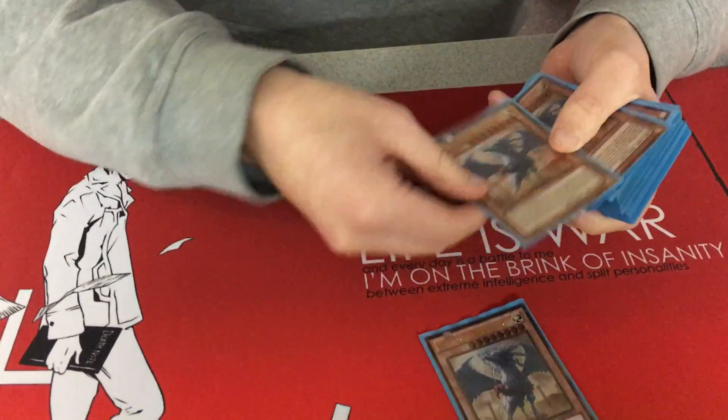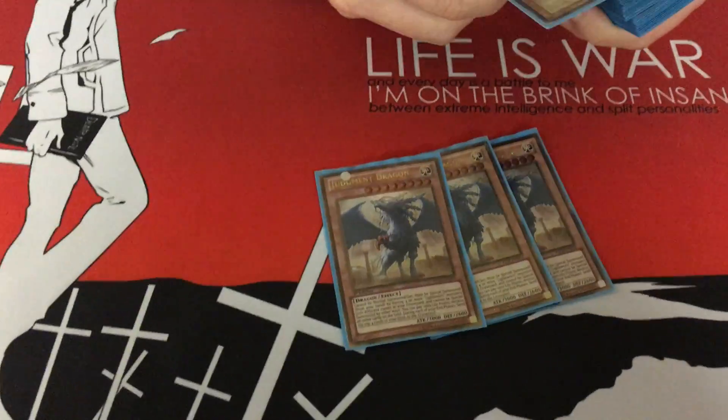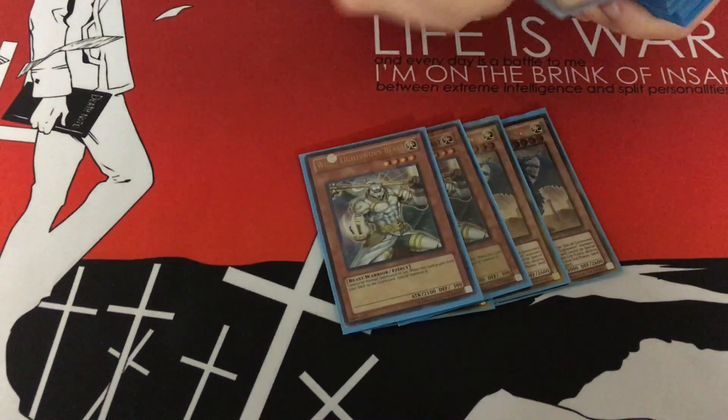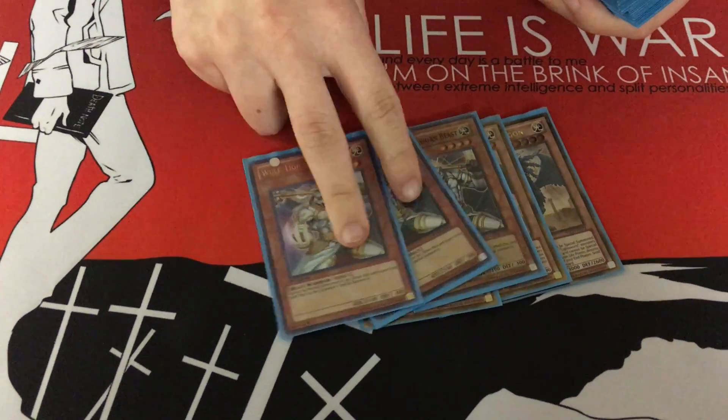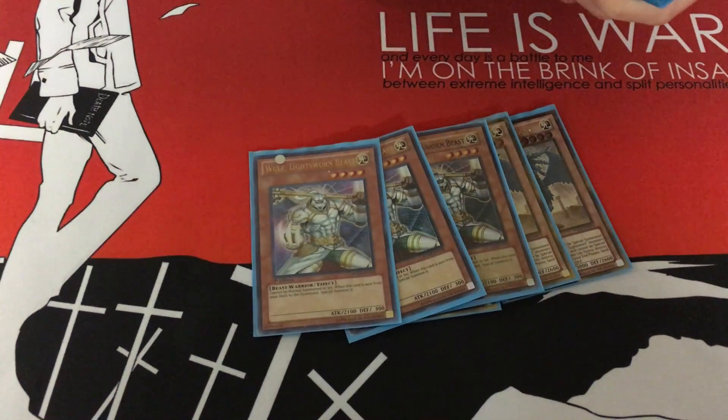For the Lightsworn Engine, you run Triple JD because it nukes the field and steals games. Triple Wolf — you play Triple Wolf in this because it's so easy. If you're lawn mowing and you mill 3 Wolves, you just have 3 free monsters.